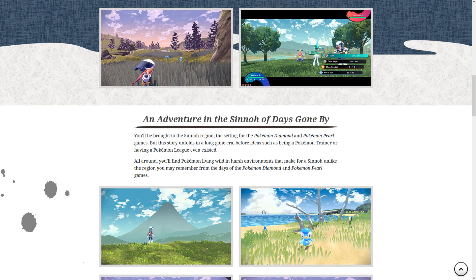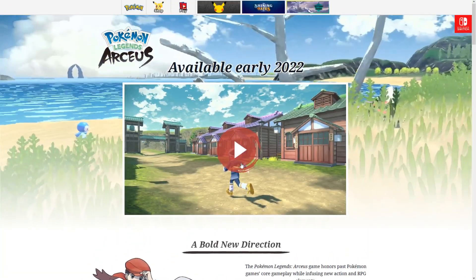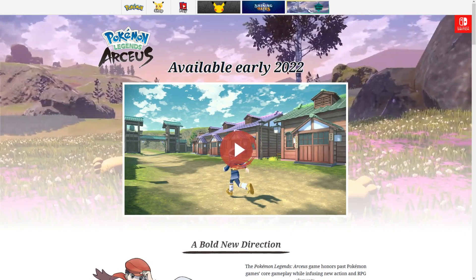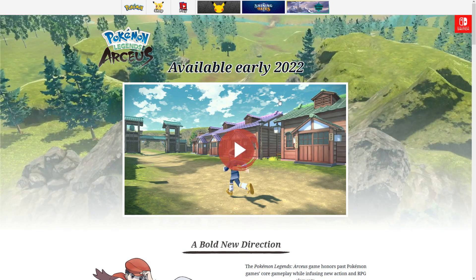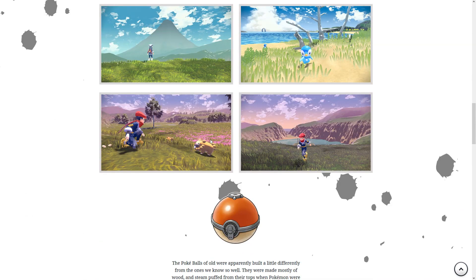I'm really excited — Sinnoh is my favorite region, Gen 4 is my favorite generation. It says 'you'll find Pokemon living in wild and harsh environments to make for a Sinnoh unlike the region you may remember from Diamond and Pearl.' So it will be a very different region. You can see Mount Coronet in the background right here, so it's still Sinnoh at the end of the day, but there will be differences.